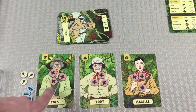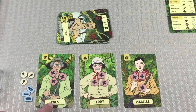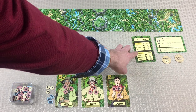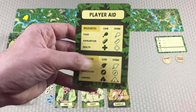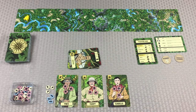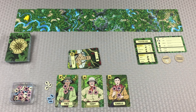Every member of our expedition team comes with three health points to start and they all have a specialty. Innes is an expert at the jungle - that's her expertise. That's what the player aid shows us, the different icons and what they mean. Teddy is going to be the camping expert, and Isabel is going to be our navigation expert. This game is super straightforward - it's going to tell a story. We're trying to get our explorer to go on the path all the way there and survive by keeping our health up, our food in stock, and enough bullets.